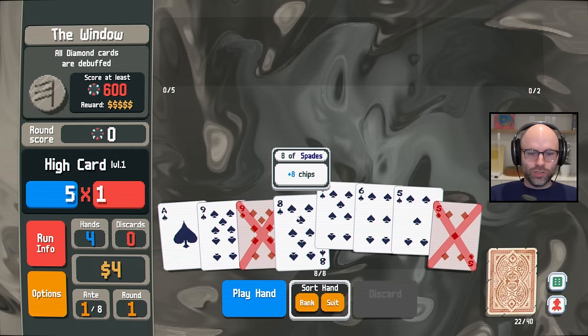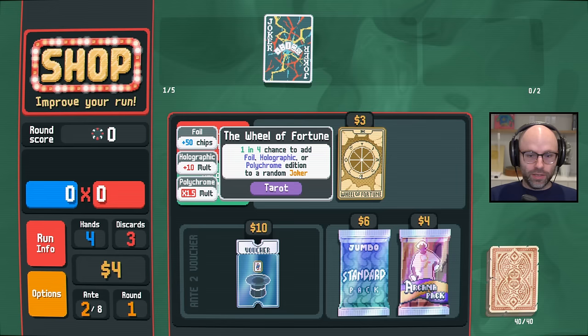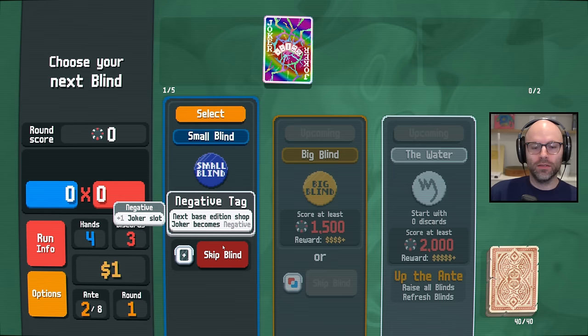We probably get there in one hand, which means we might even be able to afford two Jokers. Nothing's going to stop me with two Jokers. Times three mult if your hand contains a straight — incredibly risky, that's why we need the wheel to help. No luck involved.